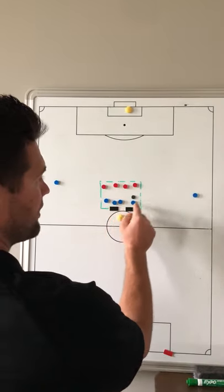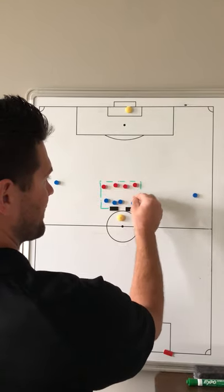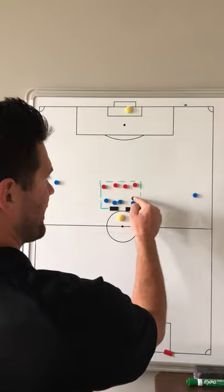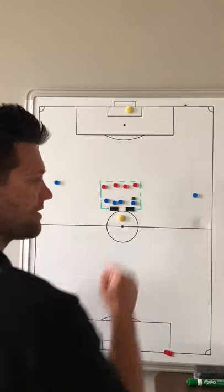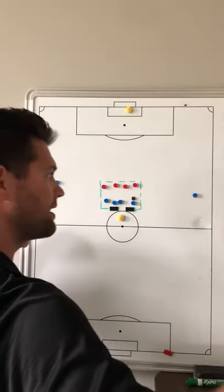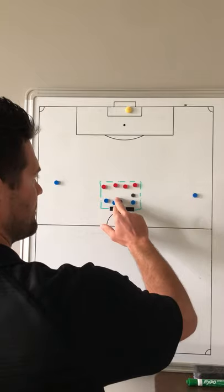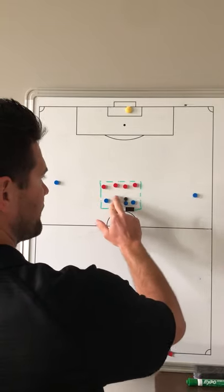Each player will have a ball. We throw the ball up and they come and head the ball back — just doing technical heading functionally, getting up, working on timing and getting their arms out. Then on the command, we break out into four versus four.